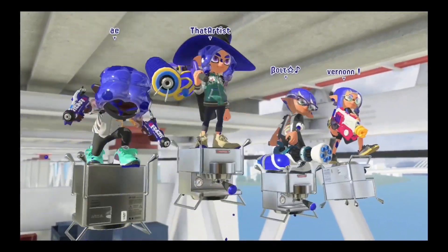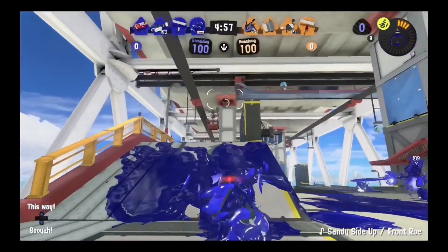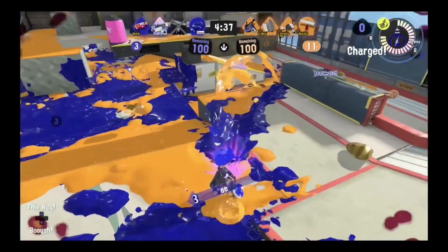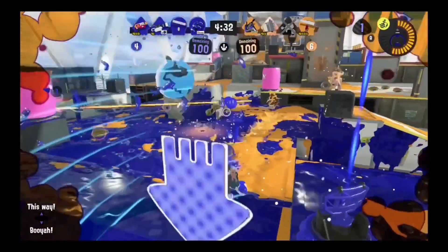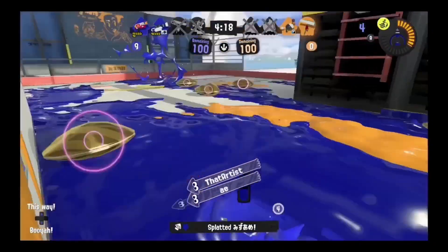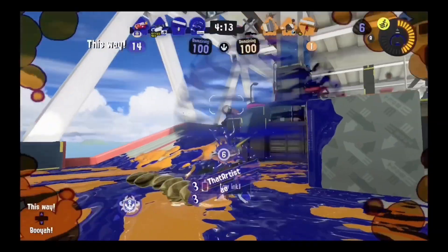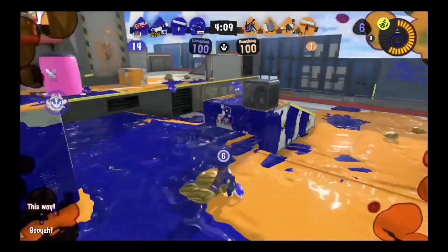Let's get into this first game, starting it off with Hammerhead Bridge. No dedicated backliners for either team, but that means it's just going to be a very mobile game. I'm going to put it down over here and see if I can bubble. Play around my bubble nicely right here. The flicks are so weak, so I'm just going to back up and not die. See if I can get my bubbler back for my teammates.